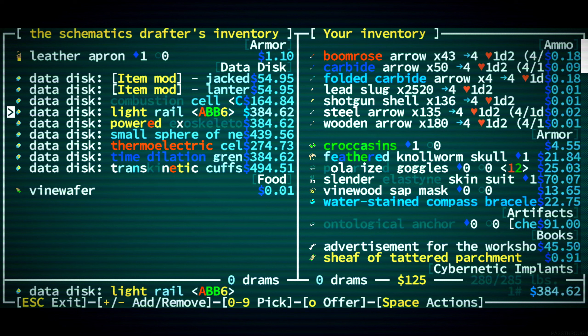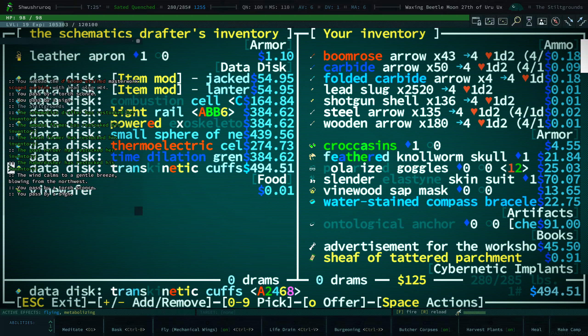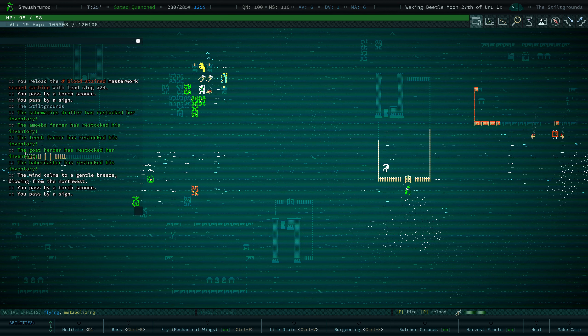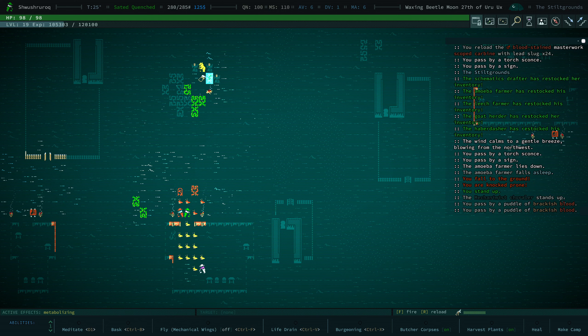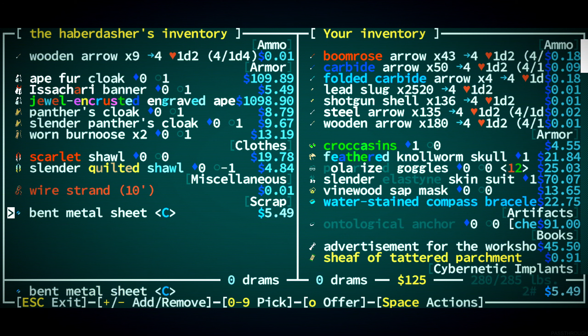We could get tinker one trans-kinetic cuffs — obviously this is a tinker 3 thing. I don't know what these do but it sounds cool, maybe they give you telekinesis. I feel like I always do tinker stuff and I just don't want to — every time I play this game it's a fun thing. Jewel encrusted...